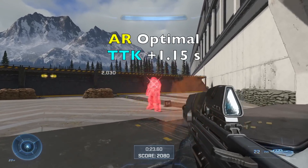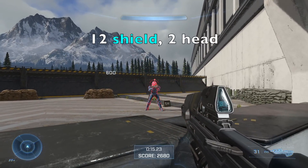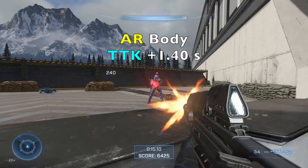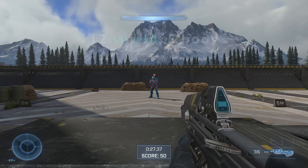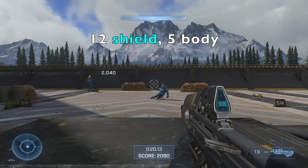The Halo Infinite AR has an optimal TTK of about 1.15 seconds. It requires 12 bullets to break the shield and 2 headshots for the kill, a total of 14. For body shots, the TTK is 1.4 seconds — again 12 bullets to break shield but an extra 5 body shots for the kill, a total of 17.